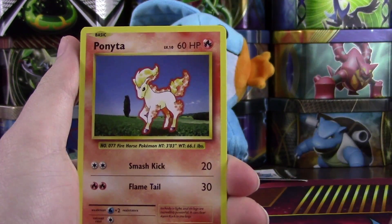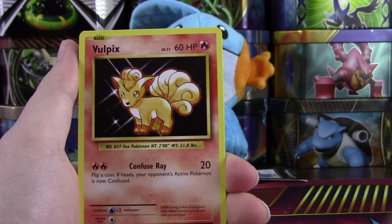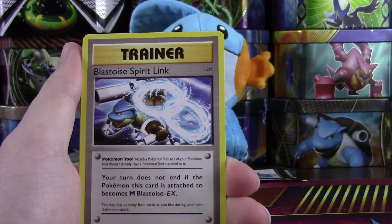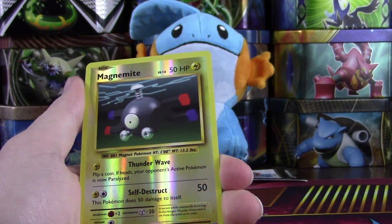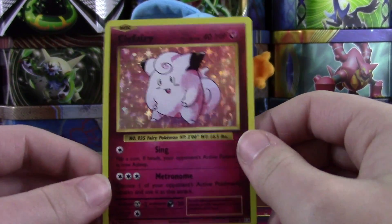Alrighty, we have a Nidoran Male, Ponyta, Drowzee, Electabuzz, Vulpix, Kakuna, Pidgeot Spirit Link, Blastoise Spirit Link, a Reverse that's just a Common Magnemite, and a Clefairy holo.